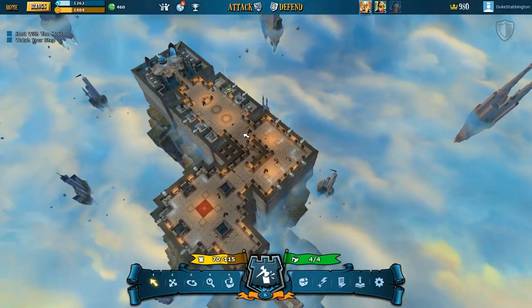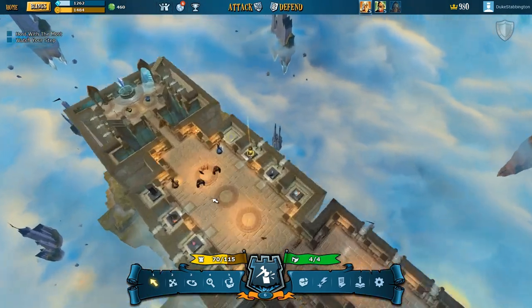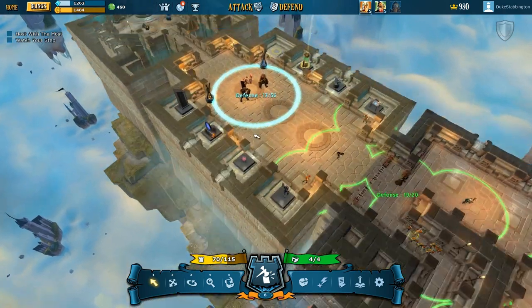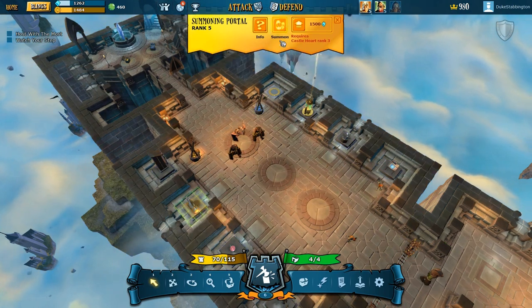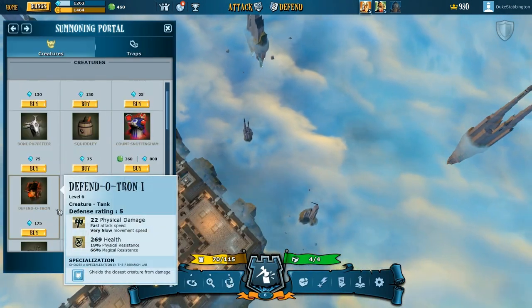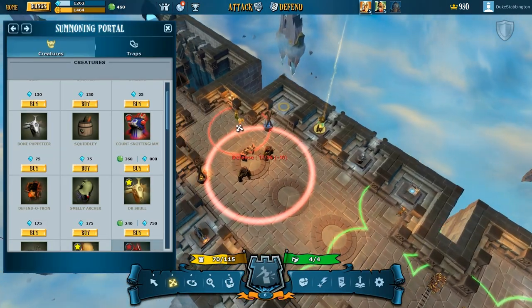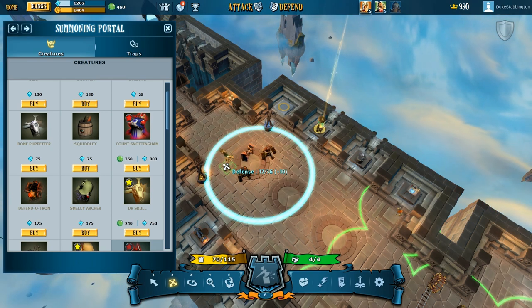We have to add some more things. Maybe we can upgrade some of these creatures. Defence 19 out of 20. 18 out of 20. 16 out of 20. 17 out of 36 — we can definitely add something here. We can add a Defendatron — we've already got one of those, but maybe two will be even harder. And we'll add a Smelly Archer as well. Let's move these guys around slightly — put the Defendatrons with shields at the front, then this guy, and the Archer right at the back shooting. That's going to be quite a tricky fight. And let's add Dr. Skull.